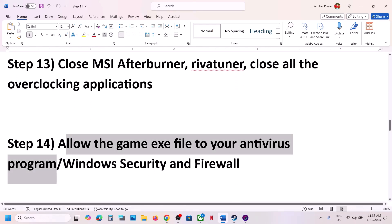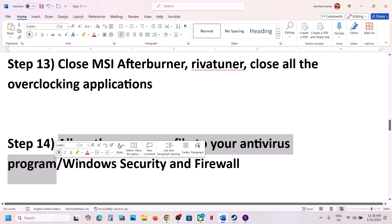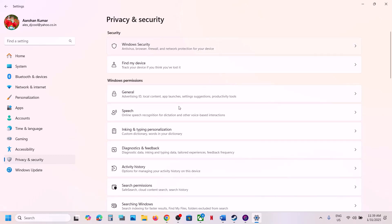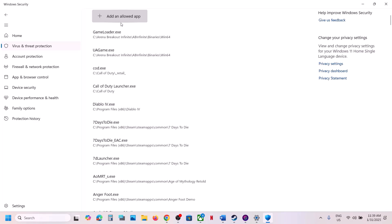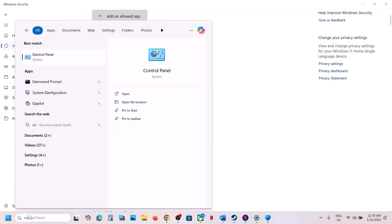Next step: allow the game exe file in your antivirus program. If you have a third-party antivirus like Avast, Norton, Bitdefender, or McAfee, add the game exe as an exception. If using Windows Security, go to Settings → Privacy and Security → Windows Security → Virus and Threat Protection → Manage Ransomware Protection → Allow an App through Controlled Folder Access, then browse to the game exe file and add it.